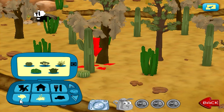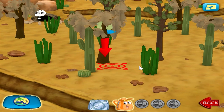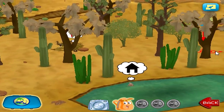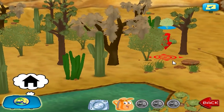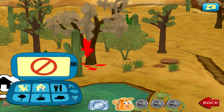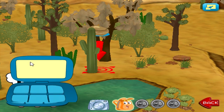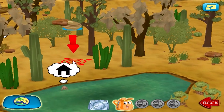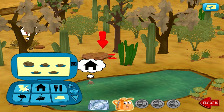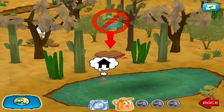Plants — an animal needs food! Trees — oh no, an animal is in trouble! Palo verde. Oops, that doesn't go here. Animals — shelter — iguana shelter. Rocks — big rock. Rocks. Iguana shelter — oops, try somewhere else!